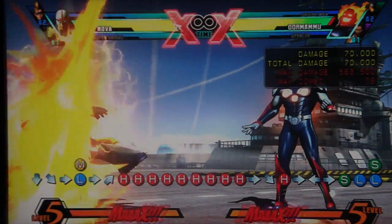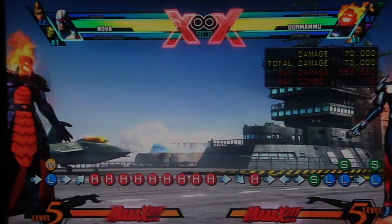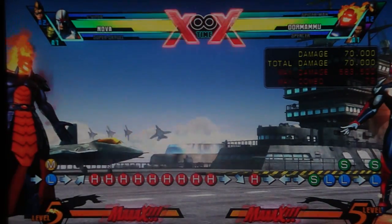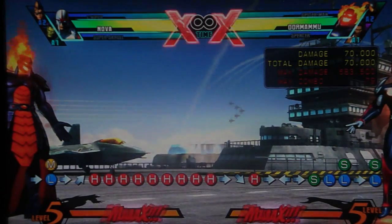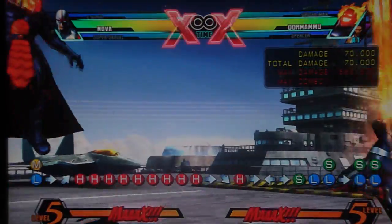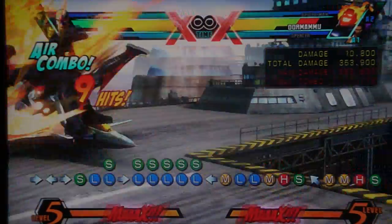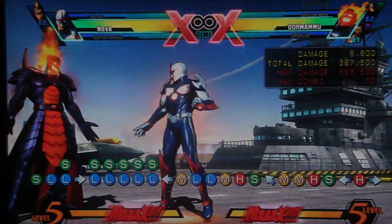The only other move I haven't really talked about: it's fairly decent, kind of like Hidden Missile in that it tracks the opponent, but it doesn't track as well. If somebody's being really active and moving, chances are it's going to whiff entirely. The unfortunate part is that if Nova is hit or forced to block anything before it lands, it just disappears. So it's kind of Hidden Missile-ish but much worse. But if it does hit them, it ground bounces - so you can confirm it into a full combo, though you've got to follow it up with his other OTG instead of the forward heavy.